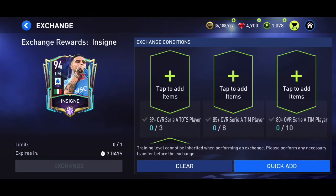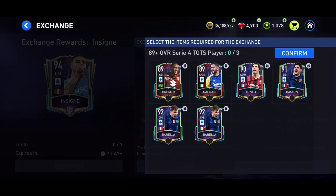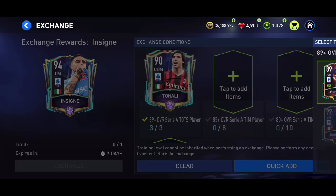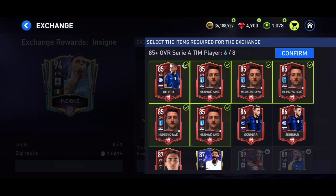In this video I'm going to review the 94-rated Team of the Season exchange from Serie A — the Insigne card. Before that, I need to complete the SBC, so I'm doing that right now. First of all, we need to put three 89-plus overall Team of the Season players in. I'm going to use the three lowest overall Team of the Season cards I've got, then fill in the 85-plus slots as well.